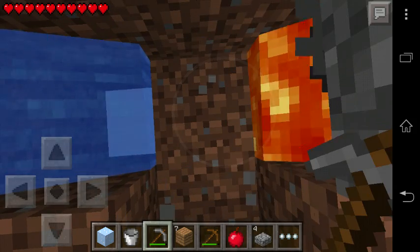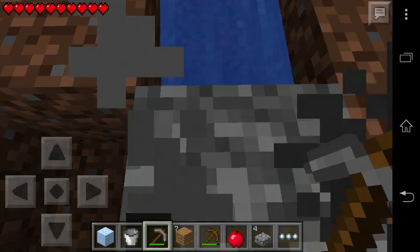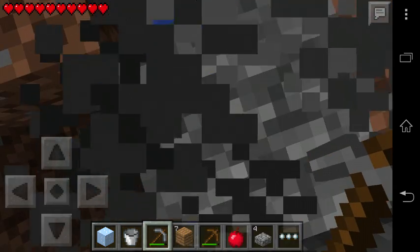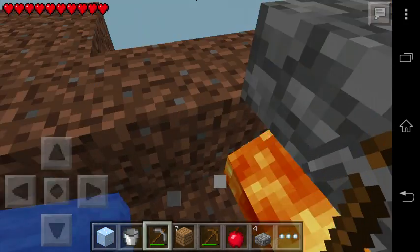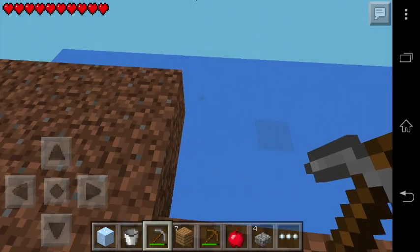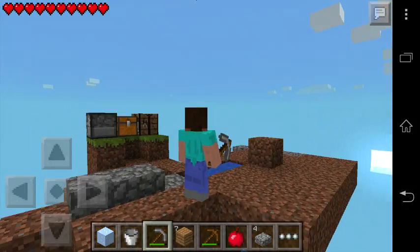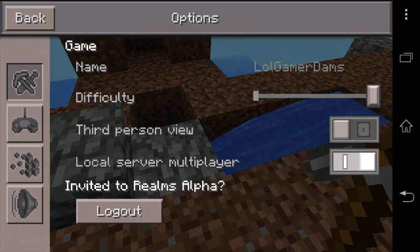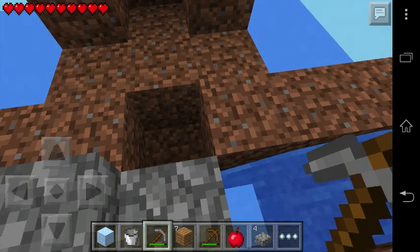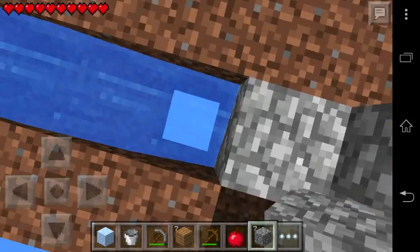We're collecting more cobblestone and there is an empty space — didn't see it. That means we have a huge waterfall there! Let's check it. Oh yeah, we have a waterfall! Maybe we can do something extreme here and jump — I believe we can.